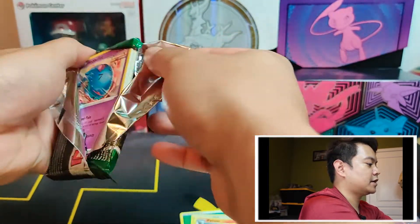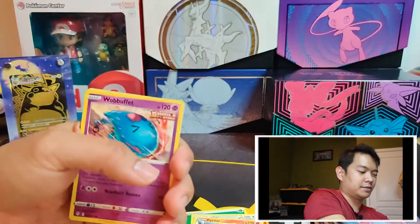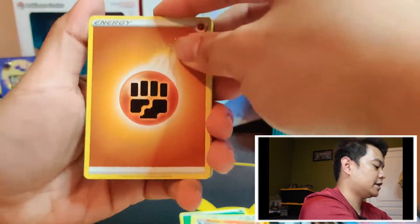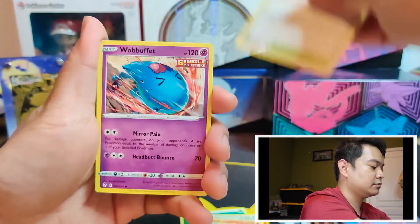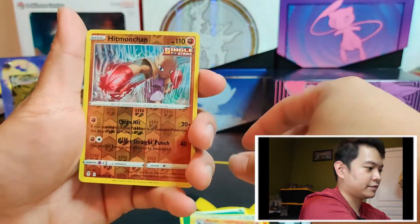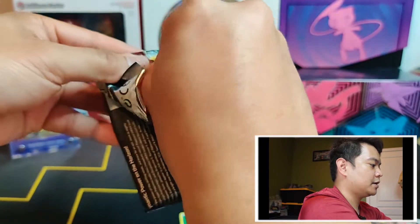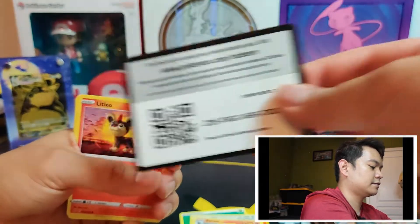Be sure to like the video as it helps the video get more attraction. If you enjoyed the video, hit that like button, and if you haven't already, hit that subscribe button. We got a Reverse Hitmonchan and a Shiftry. So far three packs in and not much — not even a holo rare. Just normal stuff so far for Evolving Skies.